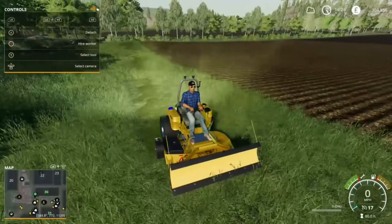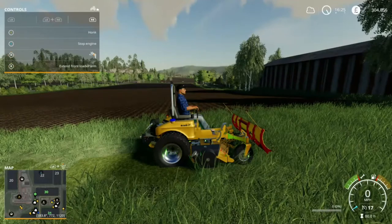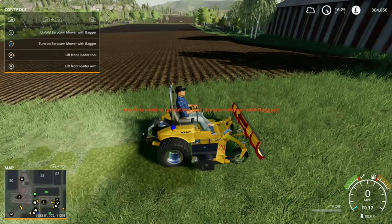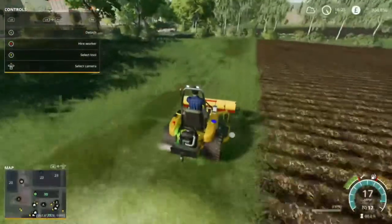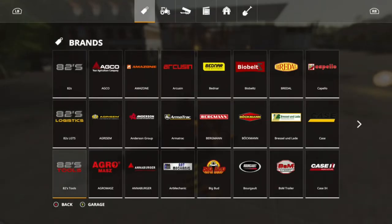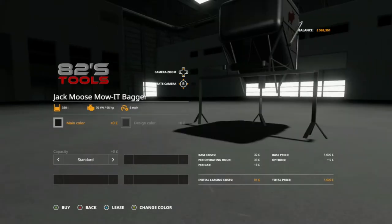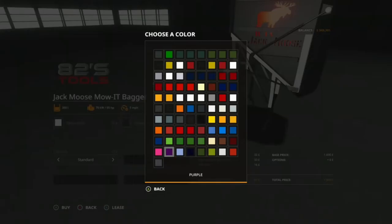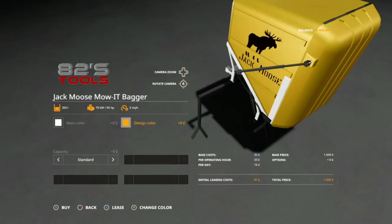I didn't actually know what category the bag was under, so in the end I went to where you see all the list of manufacturers and selected it from there. So if you go to where it says 82's Tools next to the lawnmower, you'll see the grass box. There's two capacities: 350 litre or inflated which will put it to 1500 litre capacity.